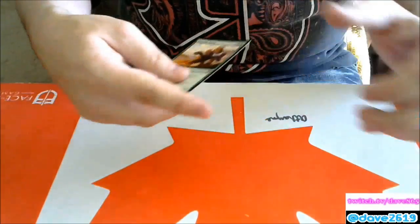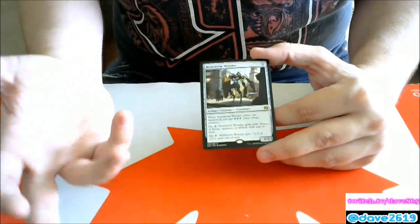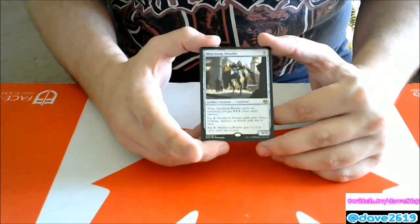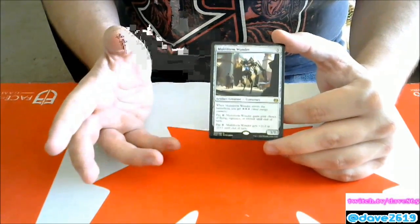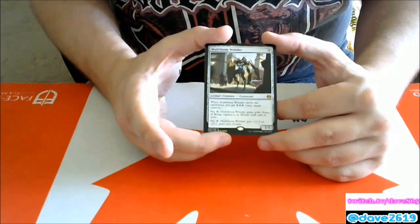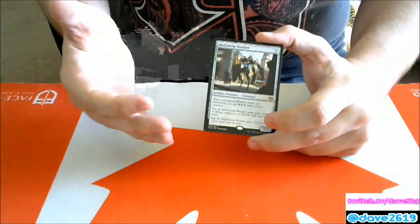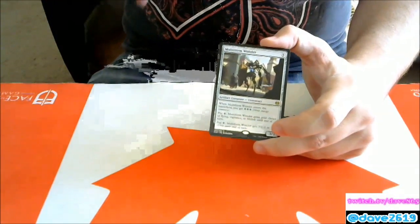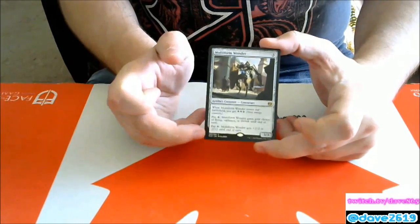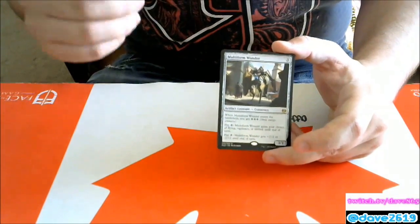Multiform Wonder — five generic mana artifact creature construct, a 3/3. When it enters you get three energy. Pay one energy: give it flying, vigilance, or lifelink until end of turn — and you can do that multiple times. Pay one energy: it gets +2/-2 or -2/+2 until end of turn, so you can pump its toughness as long as you have energy. It gives tons of options, but it's a heavy investment of energy. Outside of a big energy deck I'm not sure it'll see play — it's an easy six energy sink over two turns.